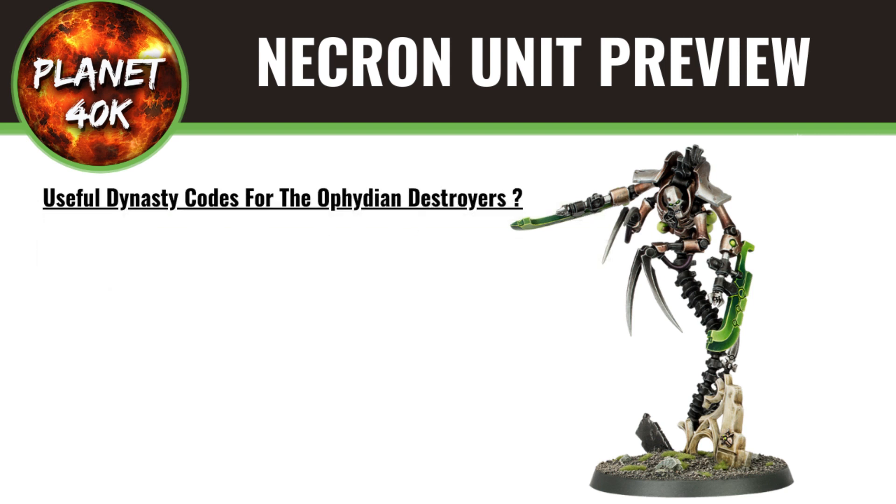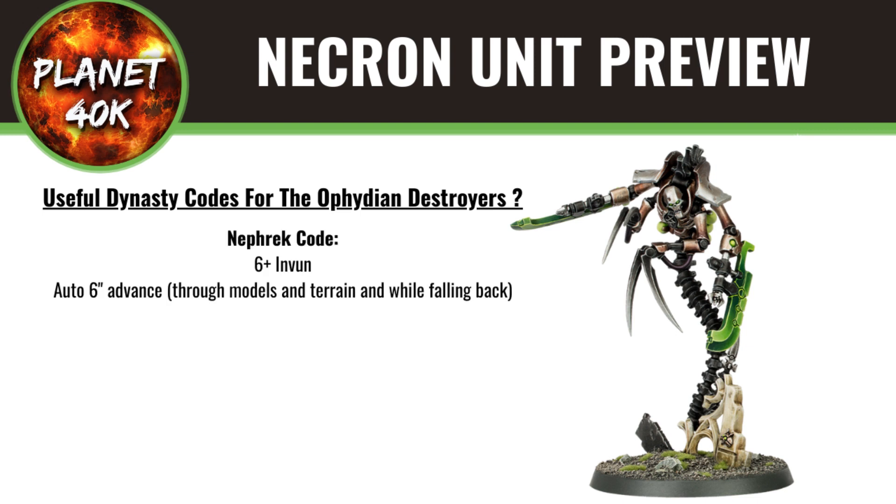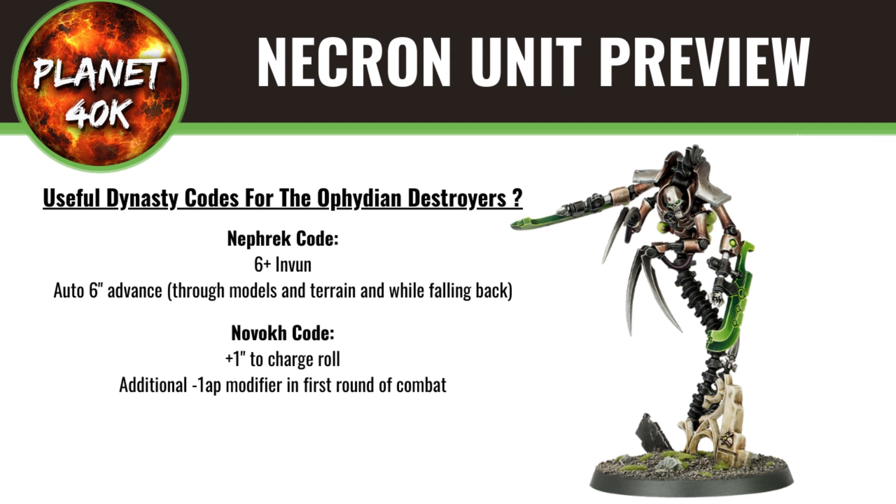Looking at the dynasty codes that work well with these destroyers: the Nihilakh dynasty grants a 6+ invulnerable save and gives the unit an automatic six-inch advance, which they can do through other models or terrain like a ghost. They can also fall back in the same manner, which is useful for getting out of combat and into a juicier target. The Novokh dynasty grants +1 to charge rolls and a -1 AP modifier in the first round of combat — handy when deep striking, as the +1 gives you an effective 8-inch charge, making your odds a lot better. The Ophidian Claws which were AP -1 become AP -2, which is a nice little perk.